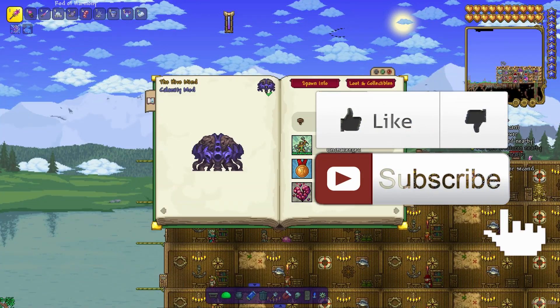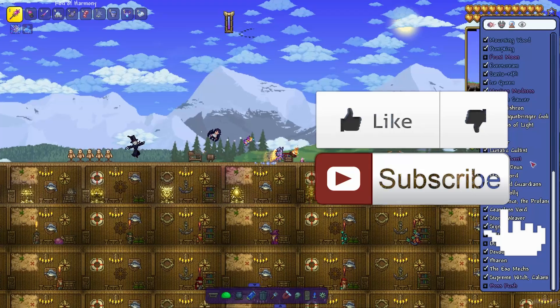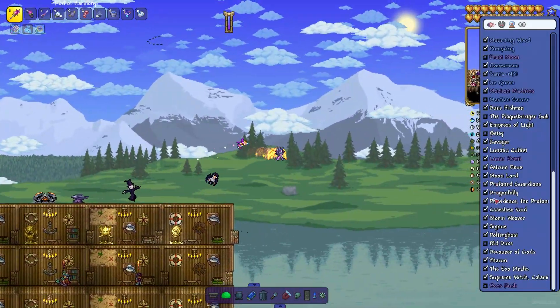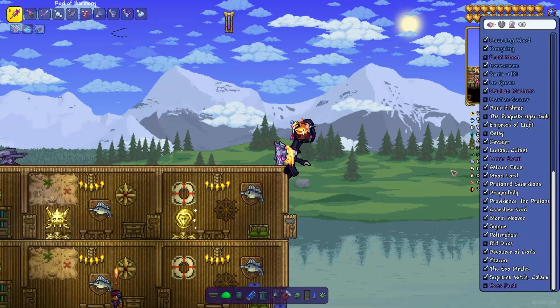Now you can always know what type of creatures you kill in your world in two main ways. Number one: the boss list. As you can see, this mode works properly with both vanilla and other mod modifications.